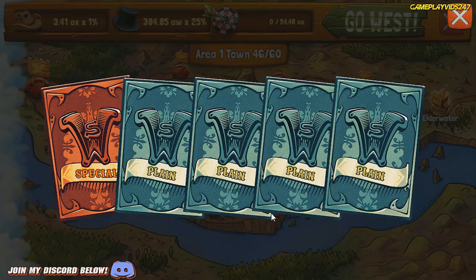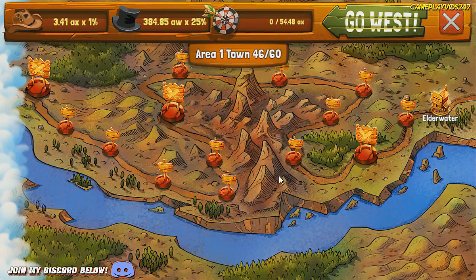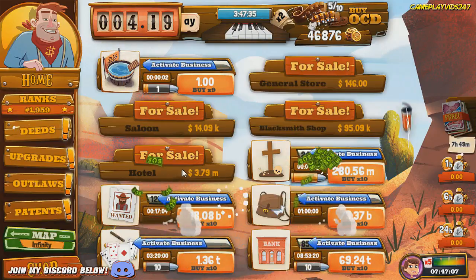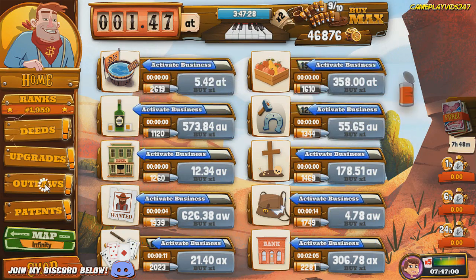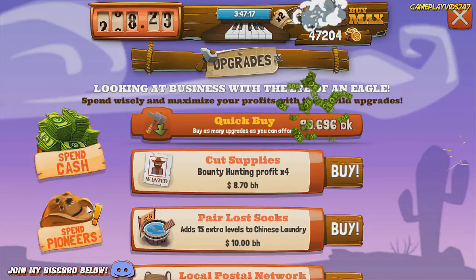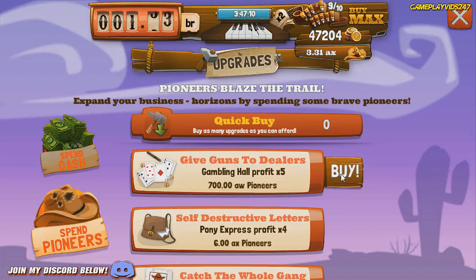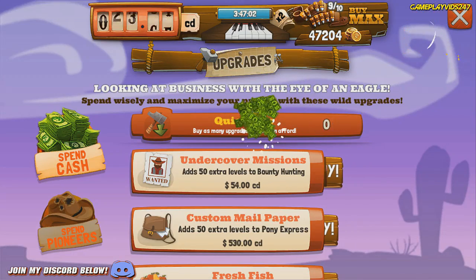Achievement unlocked — Westwood Expansion 3. So this is a whole new area now. Area 1 town 46 to 60, Elder Water. We're 1,959 now — looking pretty good. Purchase all these areas, maxed them out straight away, purchase the outlaws to run our businesses. 328 gold coins on deeds. Buying the bank boost and the gambling hall boost — times 5 gambling hall boost. Now we are sitting on rank 1,959. Beautiful.